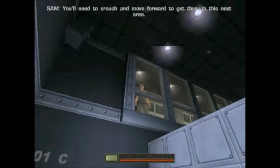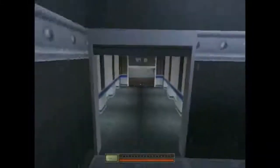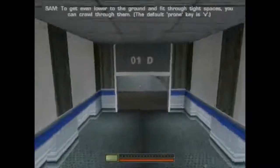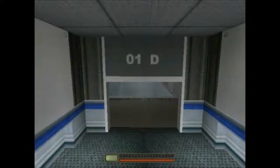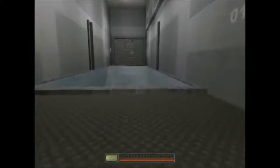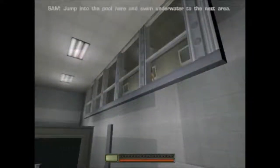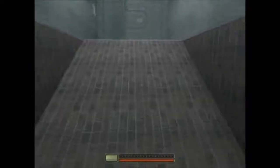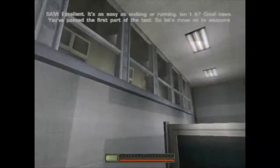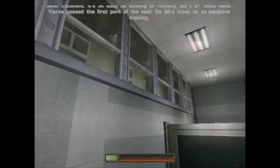You'll need to crouch and move forward to get through this next area. To get even lower to the ground and fit through tight spaces, you can crawl through them. Nicely done. Jump into the pool here and swim underwater to the next area. Excellent. It's as easy as walking or running, isn't it? Good news. You've passed the first part of the test.